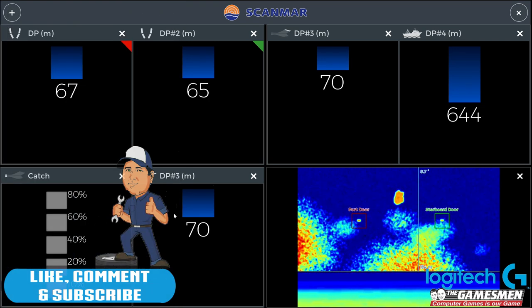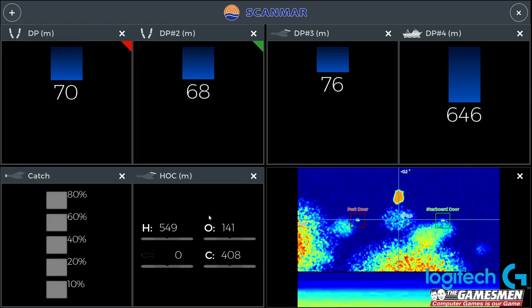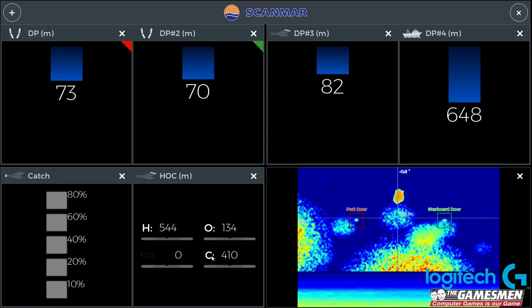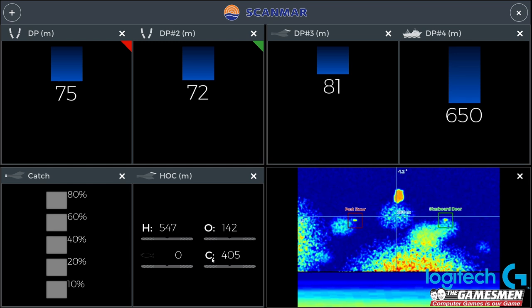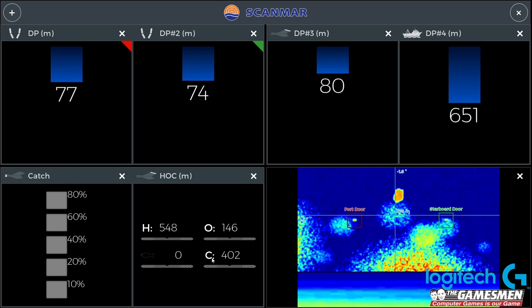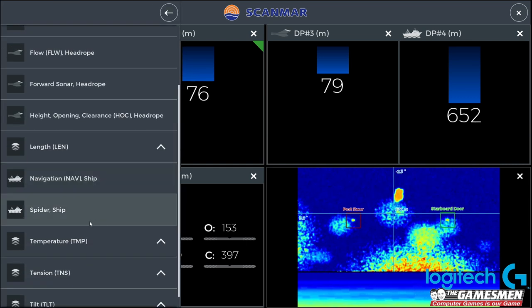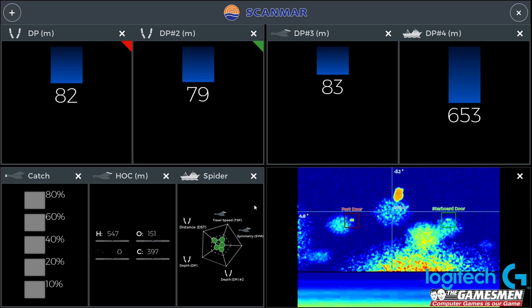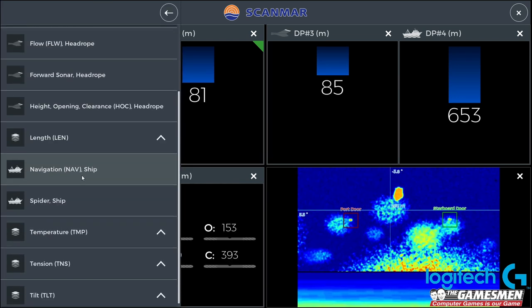Distance to the doors - get rid of that. We want the hook, so it shows us the opening height. I can't remember what that means now. Not exactly sure. Spider ship? So we want to make sure we've sort of got everything running right.